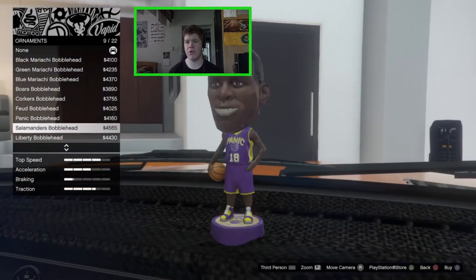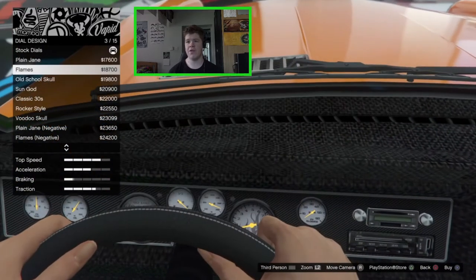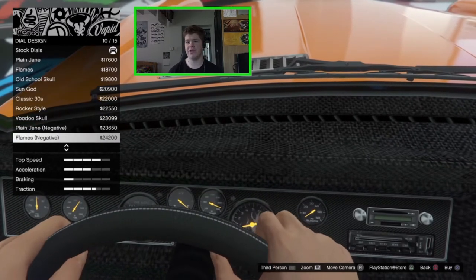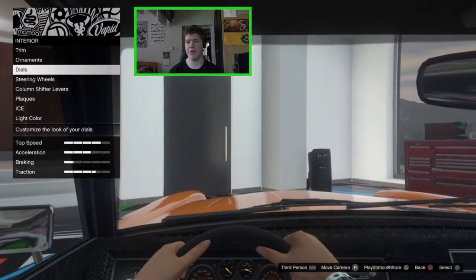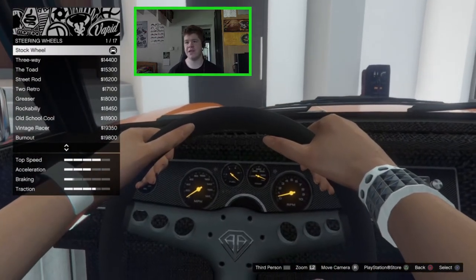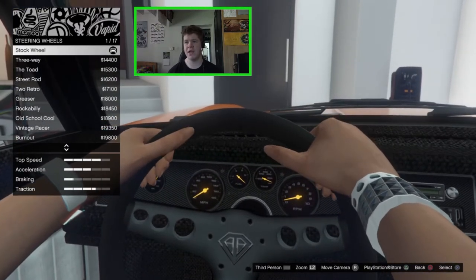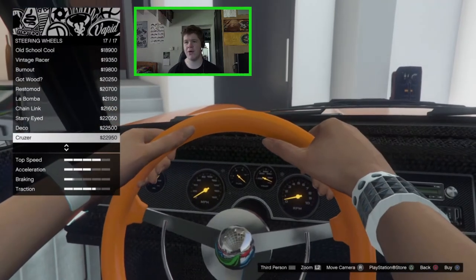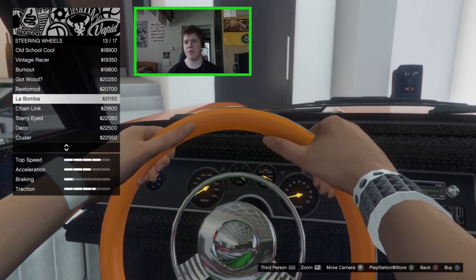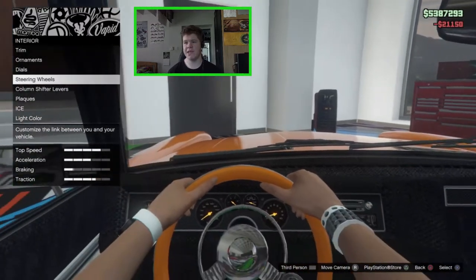We've got all the usual bobbleheads but I'm not going to bother with any of them. We've got all the usual low rider dials - Voodoo Schools, Plain Jane, all of those good things - not going to bother with any of them either. For the steering wheels we have the stock Benefactor steering wheel which is a three-spoke with a Benefactor logo but it doesn't look that great, so I'm going to go for one of the others - maybe the Lambomber which looks like quite an old Mercedes-style steering wheel.